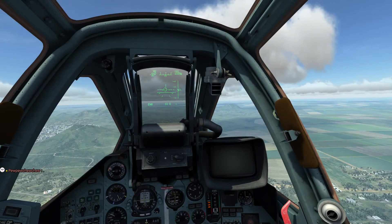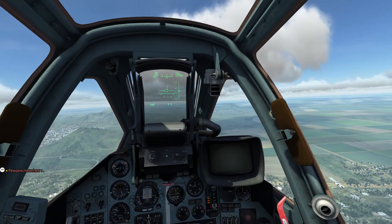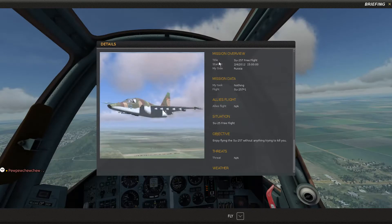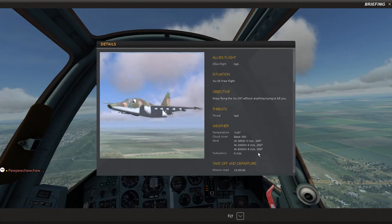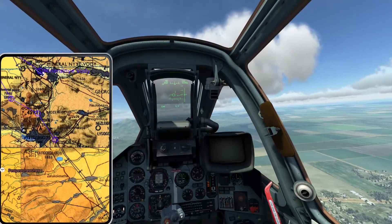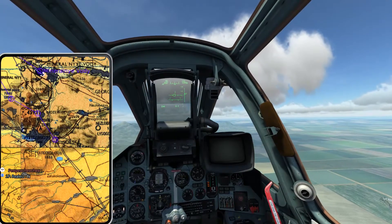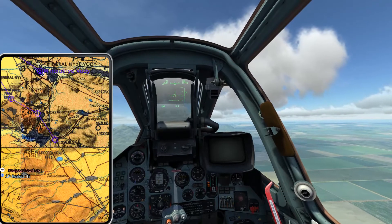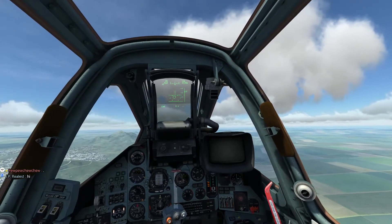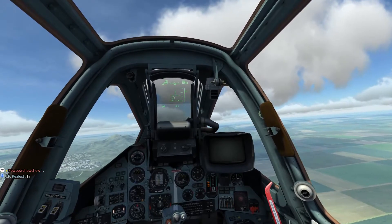Let's take a look at the mission briefing here. My task for today is free flight — enjoy flying the SU-25 without anything trying to kill us. For this one, it's just fly the waypoints. Looking at the map, it looks like we're just flying a five-waypoint route back to the airfield, so we'll do exactly just that.